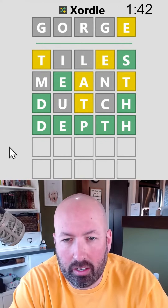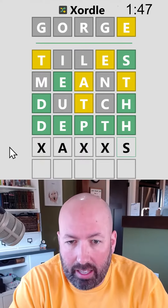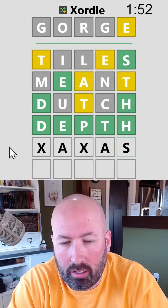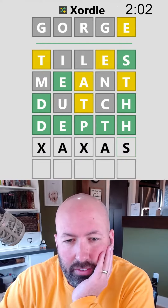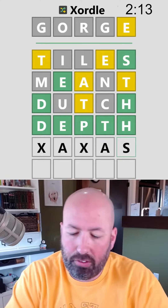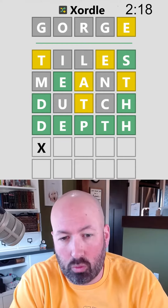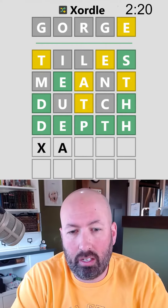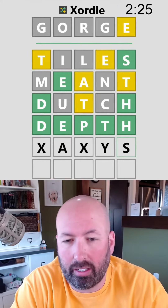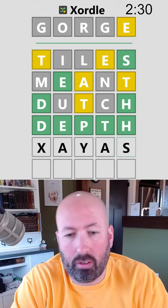Okay, depth, and then the other word — all we've got is the A and the S. The A could be in either of those places, or both. Don't really have any great double consonants with the letters we have left. If you don't have the A second or fourth, then you need a triple consonant, unless you do the Y.